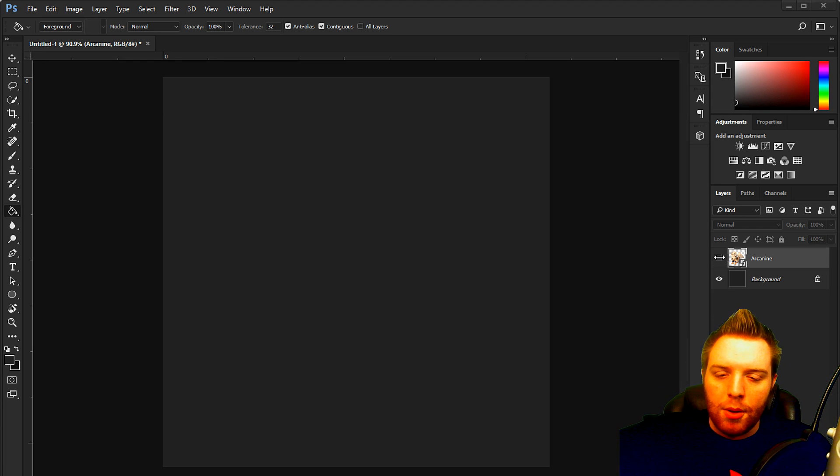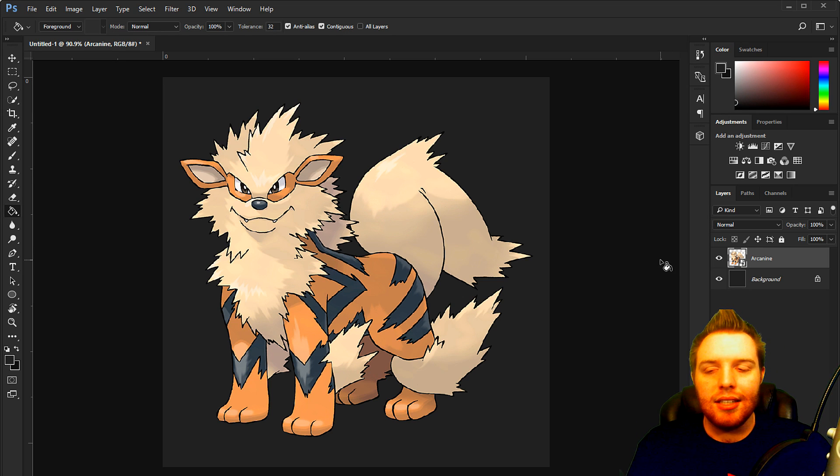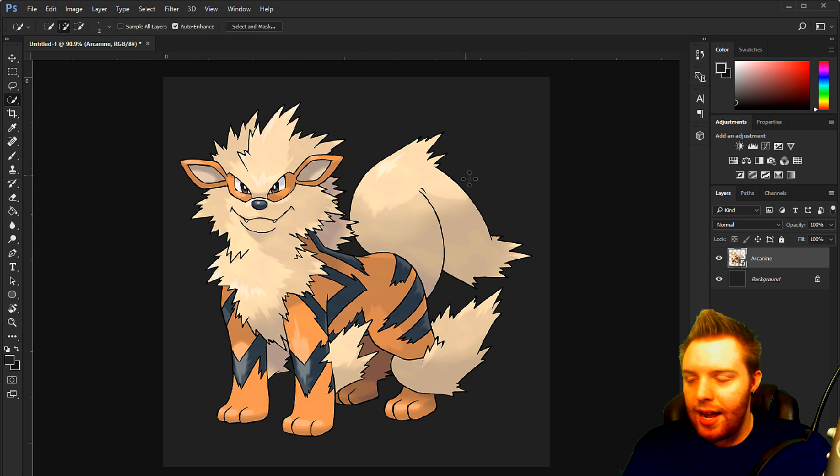Her mascot Pokemon that we're going to be doing is Arcanine. Arcanine's shiny is a bit yellow — it's on the yellow side, but again it fits because it is a fire type Pokemon. Although we're going to be doing her favorite colors green and purple with this thing.